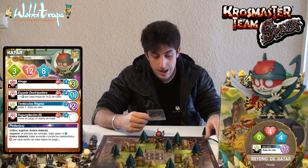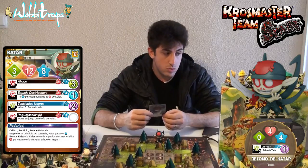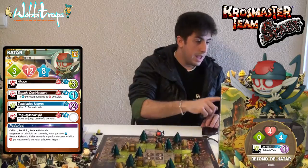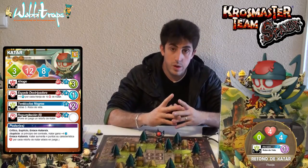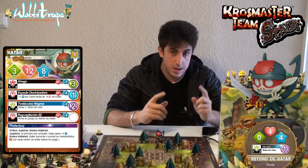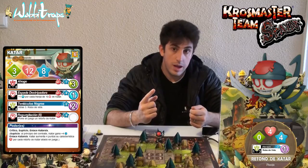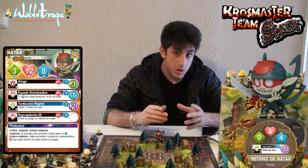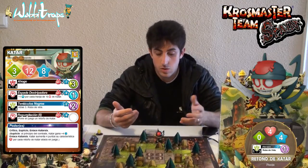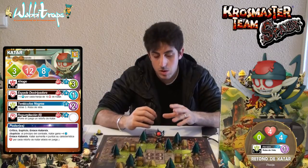Los retoños de Katar: podemos tener hasta un máximo de 6 en juego. Son las fichas que nos vienen con el pack de Dark Heroes. Los retoños tienen 0 de movimiento, 4 puntos de vida y 4 puntos de acción. Lo que hacen es el Abrazo, también en línea recta de 1 a 3 casillas de alcance, con robo de vida y un daño del elemento aire. Además, los retoños cuentan con placaje. Situarlos correctamente en el mapa será lo que determine si jugamos bien a Katar o no, ya que con él y sus retoños podemos hacer ataques muy devastadores.